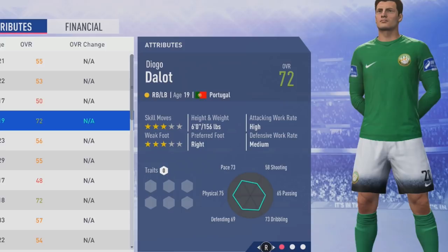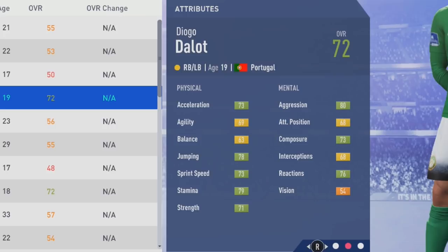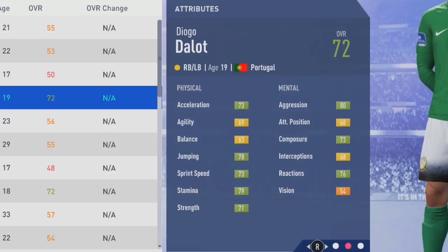Let's flip over and take a look at those initial physical and mental attributes. Not amazing pace with 73 acceleration and 73 sprint speed — that will grow a lot. 69 agility, 60 balance, 78 jumping, 79 stamina, and 71 strength. Mentally: 80 aggression, 60 attack positioning, 73 composure, 68 interceptions, 76 reactions, and 54 vision. Now let's flip over to see his initial tactical attributes.